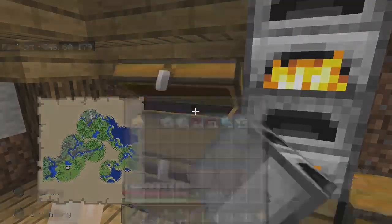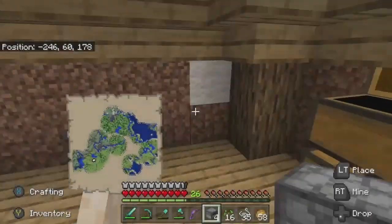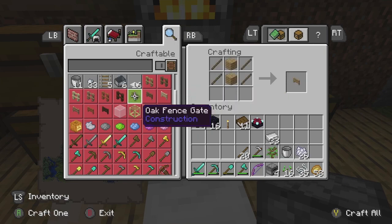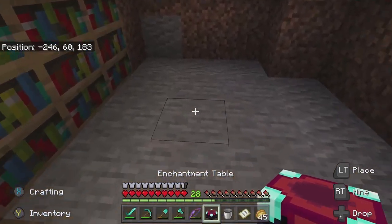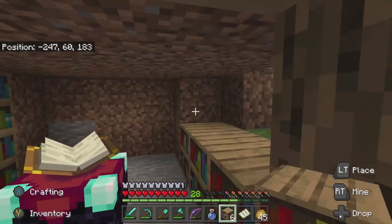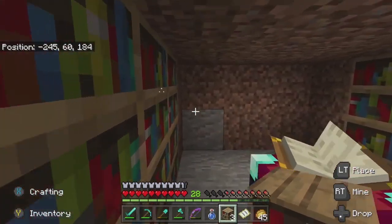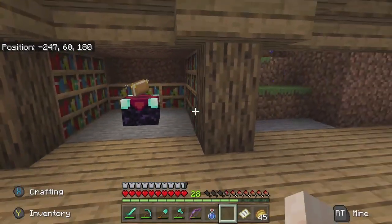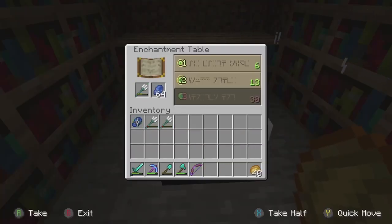To craft the enchantment table you will need 2 diamonds, a book, and 4 obsidian. Select the enchantment table from the crafting menu, place it down, and surround it with bookcases one block away. To get the Riptide enchantment onto your Trident, we will need an enchantment level of at least 17. Having 6 bookcases around your enchantment table is the minimum number of bookcases needed to get a level 17 enchantment in the bottom slot.